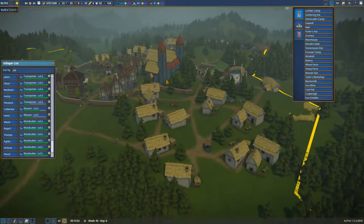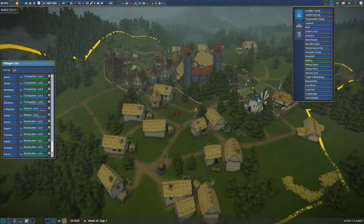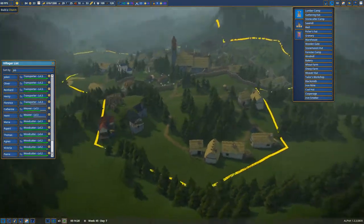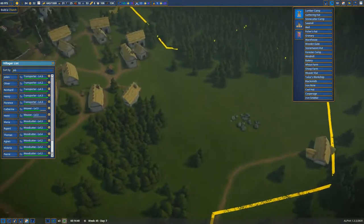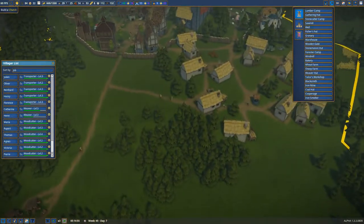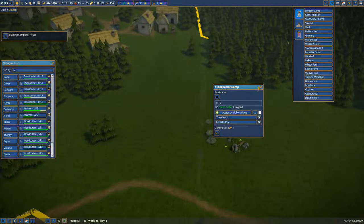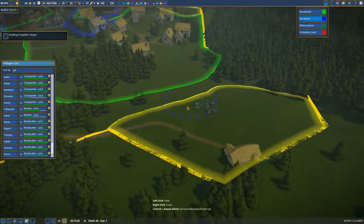I really like how our kingdom looks right now — this church really adds a lot, and the wall as well. It all really looks cool. We got some workers — let's assign them and start getting some more stone extraction.